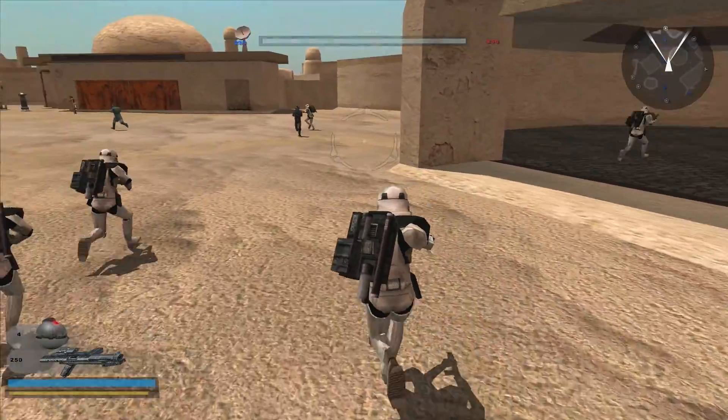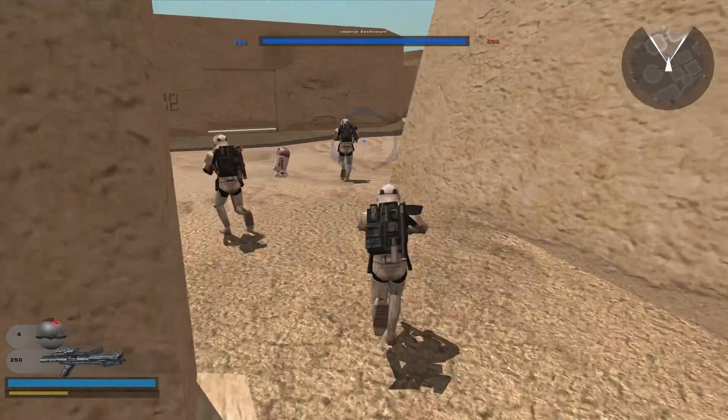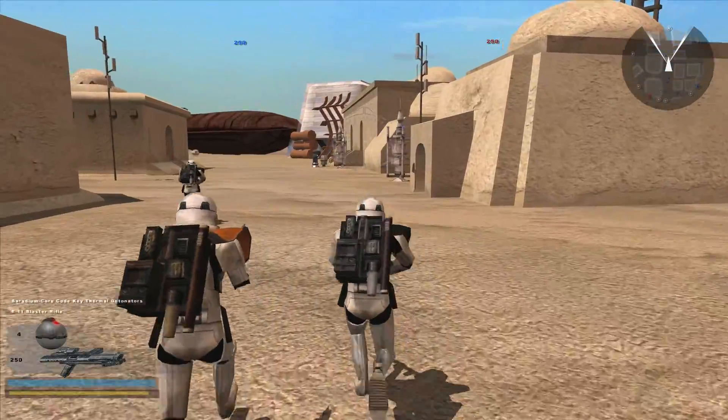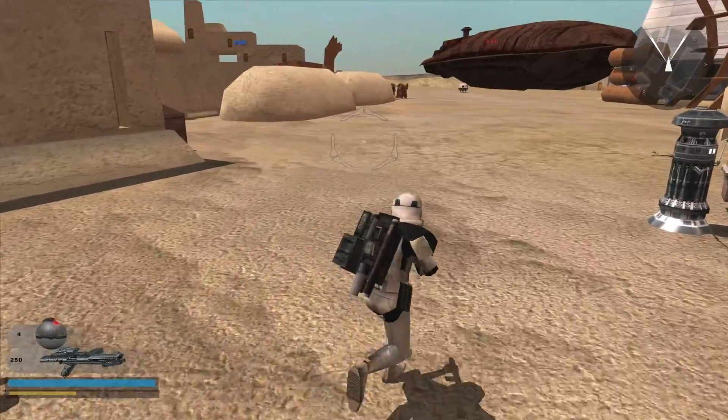It tries to recreate a lot of the memorable locations from the movie, as well as adhering to the at-the-time canon map of Mos Eisley. This is a really cool map because it uses a lot of custom models, as do all of Renz's maps.